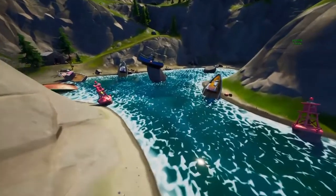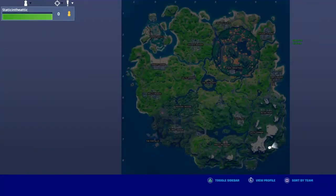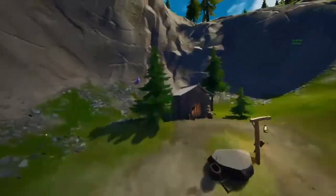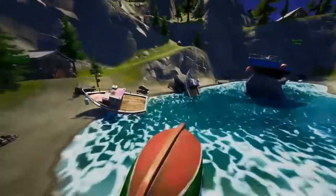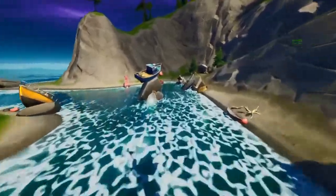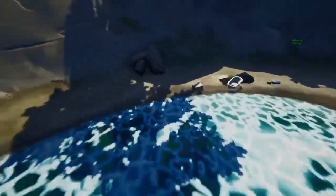The next very good drop spot for Arena is right here — I believe it's called Shipwreck Cove on the map. There are a lot of chests here: one up here, one in here, one that sometimes spawns over here, one over here, and one right here. Whenever I land here, I always get max brick and max metal.